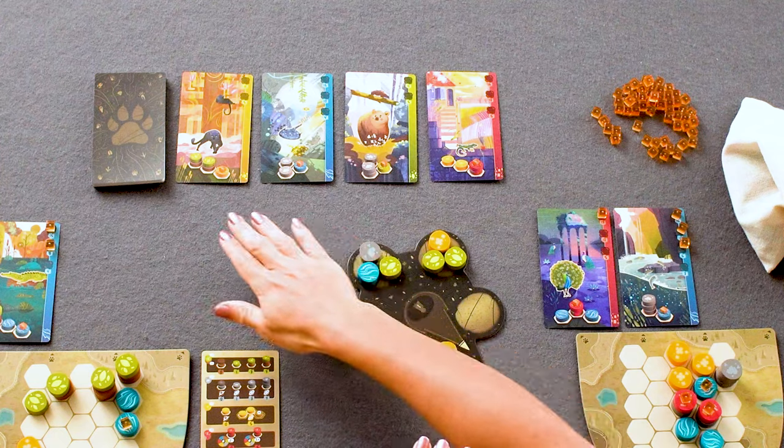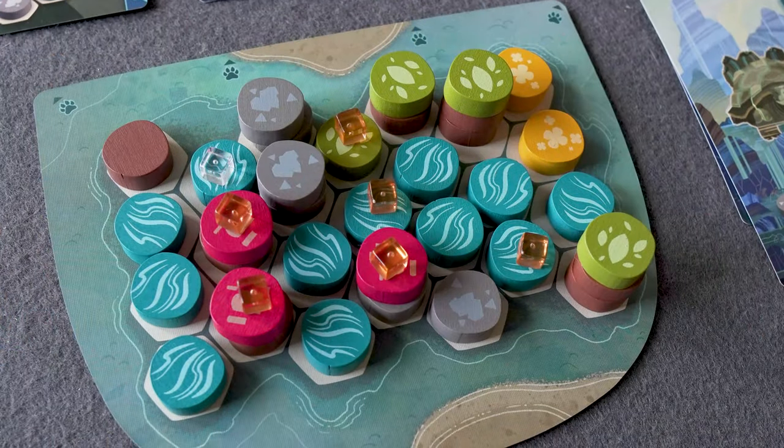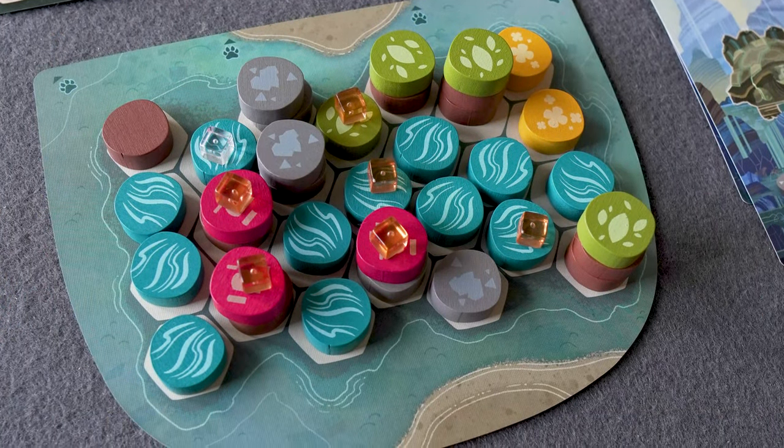A big reason why this game is so easy to teach is that it's thematic — the way trees and mountains come together means most people can grasp how the pieces work on their player board. This makes it different from more abstract games like Azul where tiles feel meaningless, or Cascadia where scoring is a harder conceptual jump. Here the animals are clearly connected to their habitats, and physically stacking terrain to create highs and lows just makes intuitive sense.